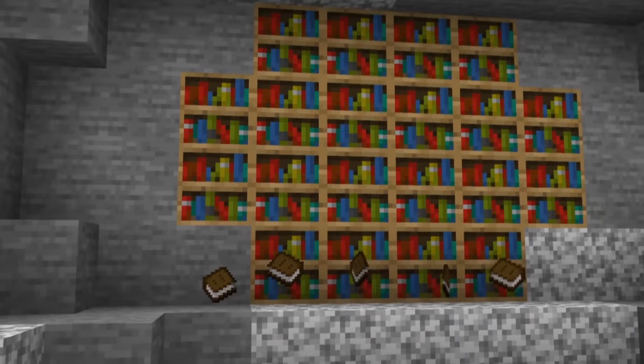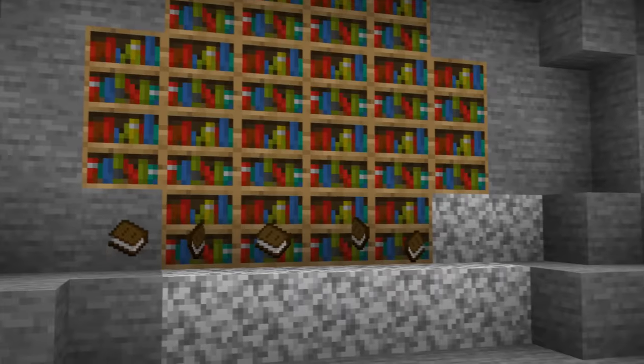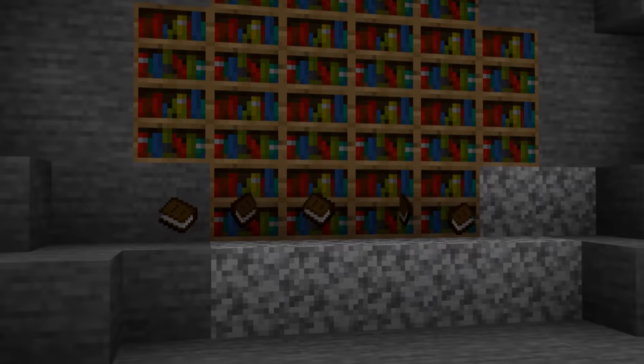Books might be a fun way to write things down in Minecraft or write messages for your friends to find, but on 2b2t they're weapons — not even joking. The 2b2t player base has found a way to turn books into weapons. It's called book banning.